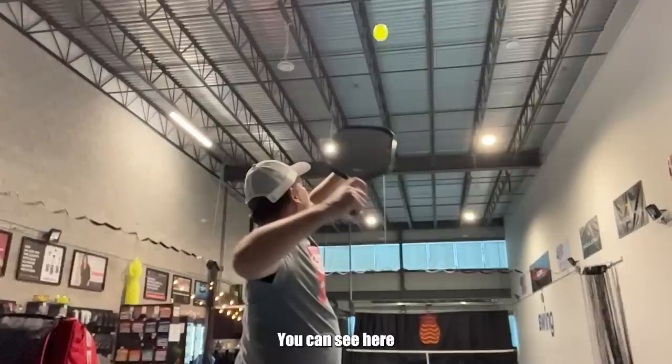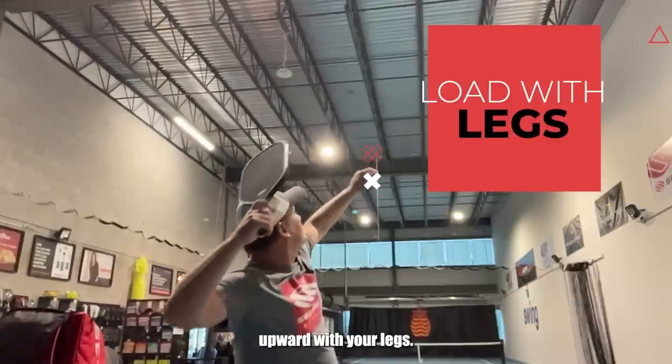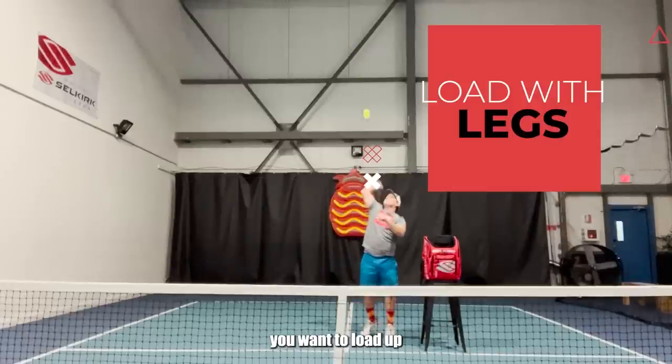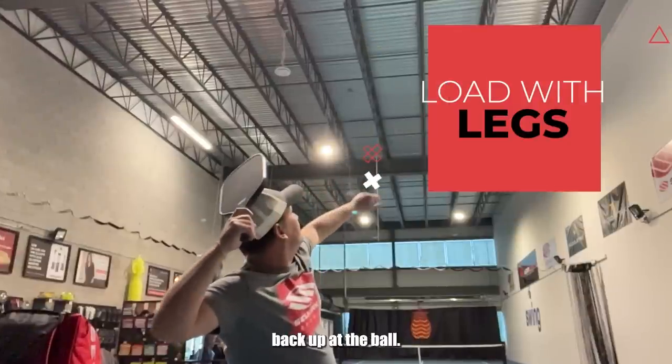It's also important to use your legs here. You can see here as I come down a little bit — that's so that you can drive upward with your legs and generate power from the ground up. So once you're in that sideways position, you want to load up by bending down a little bit with your legs and then pushing back up at the ball.